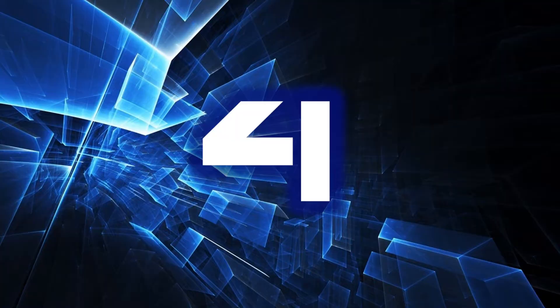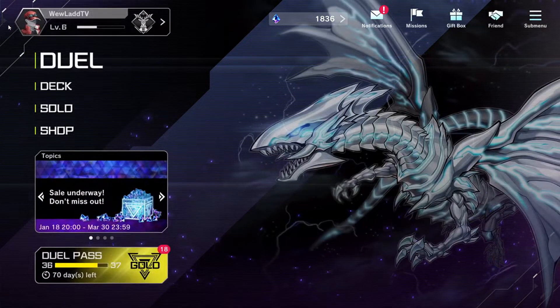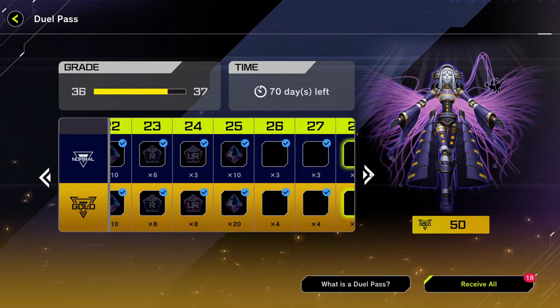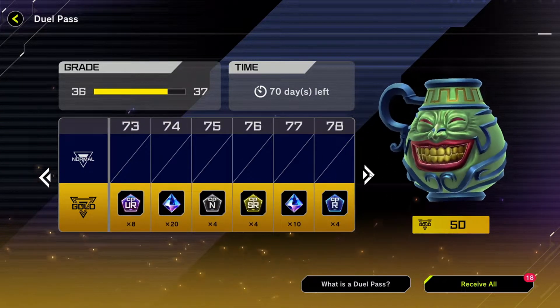Number 4: Buy the gold pass before playing any PvP duels. The gold pass costs 600 gems to purchase and lets you earn various rewards as you play, including 600 gems. So if you want free things, you should definitely be purchasing it. Notably, it grants you crafting points. The reason to buy it before playing PvP is so that you can immediately start earning the rewards on it.